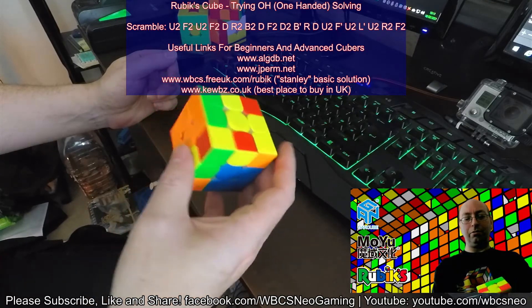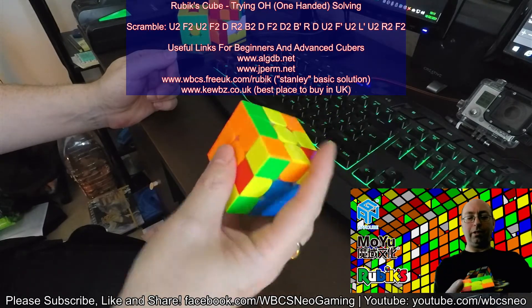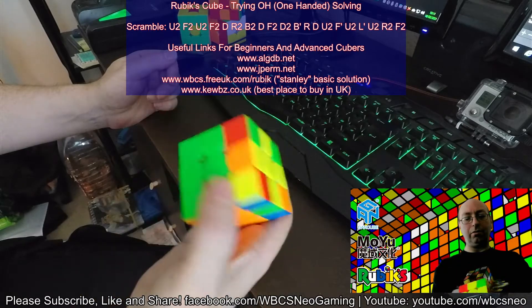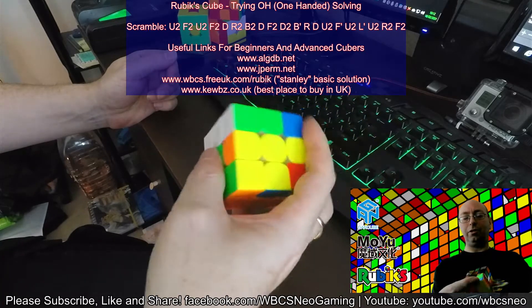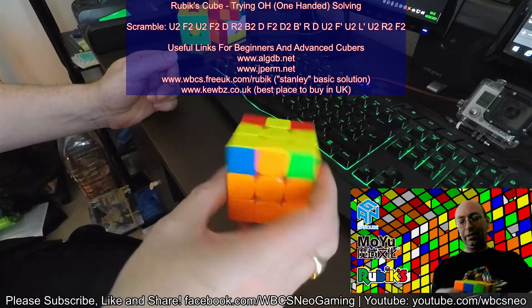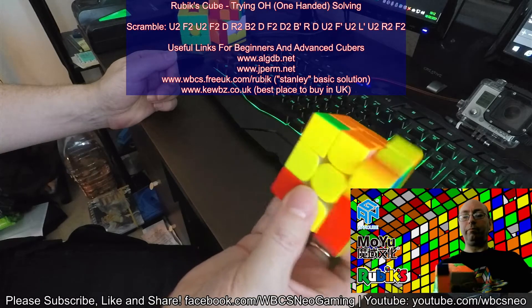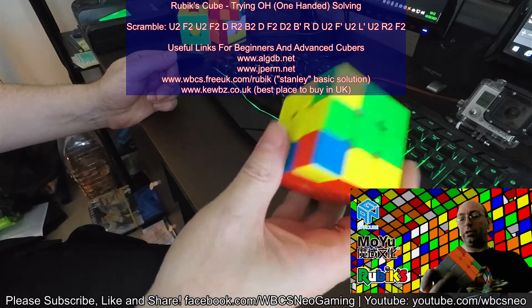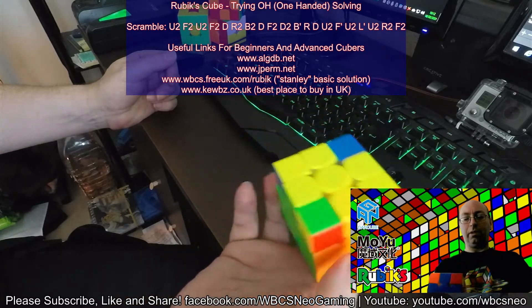I'm going to do my own LBL method for this because I find it easy. I've got the cross there, so I'm looking for two edges that will go. I'm going to do a setup move here — a reverse U2 which is nice. I've now got my cross lined up. I'm going to find a good corner, which I don't happen to have any of, so I'm going to move this one to here, which is normally dead easy.